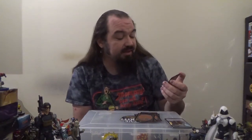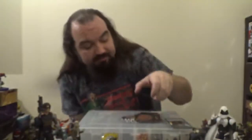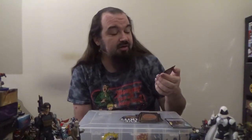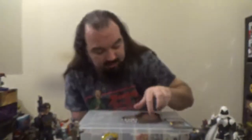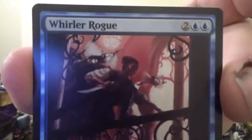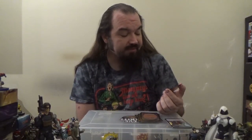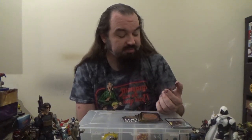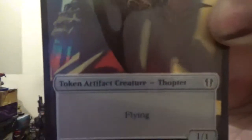Next up we've got Slither Blade — a 1/2 Naga Rogue for one blue that cannot be blocked. I believe that is from the Amonkhet block. Next up we have Triton Shorestalker — a 1/1 Merfolk Rogue for one blue that also cannot be blocked. Next up, Whirler Rogue — a 2/2 Human Rogue Artificer for two colorless and two blue. When it enters the battlefield, create two 1/1 colorless Thopter artifact creature tokens with flying. Tap two untapped artifacts you control and a target creature can't be blocked this turn.